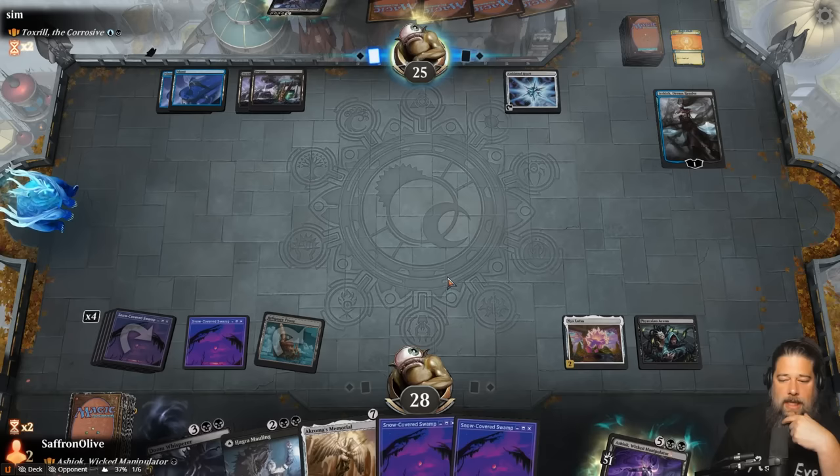Ashiok is busted and opponent scoops. I'm starting to think Ashiok should be in the busted commander pool. Ooh, Thrun! Are we getting Boggled? Dark Ritual means turn one Ashiok! Land and Phyrexian Reclamation, go.